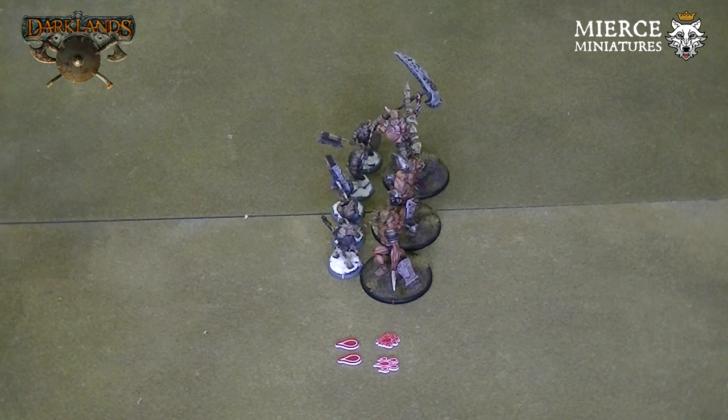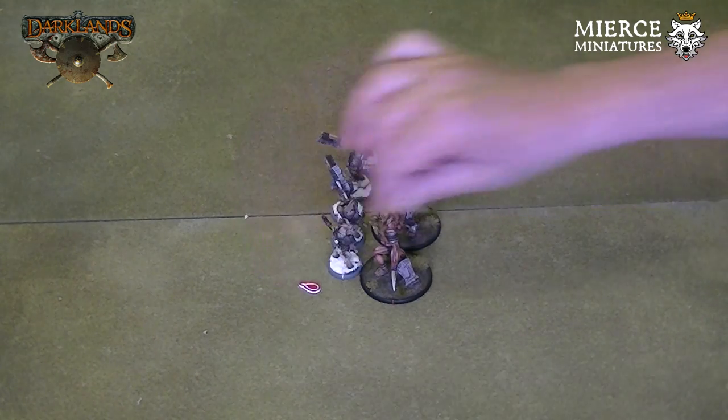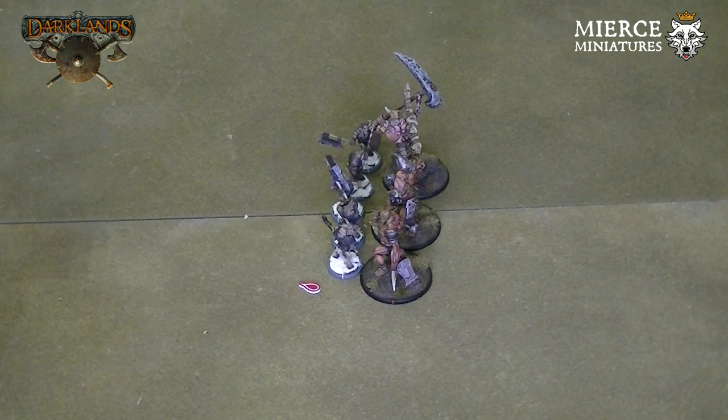So how do we gain the bloodlust? I'll talk about normal units first and come back to frenzied units. Units gain a bloodlust token for each and every ten points of damage that they cause on an enemy unit. For example, five Gabraks fighting three brutes cause 17 points of damage and receive one blood token, as they caused a whole ten points of damage. The remaining seven points are lost, although they are recorded on the brute's damage sheet.